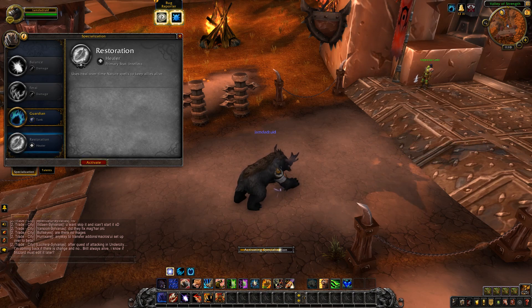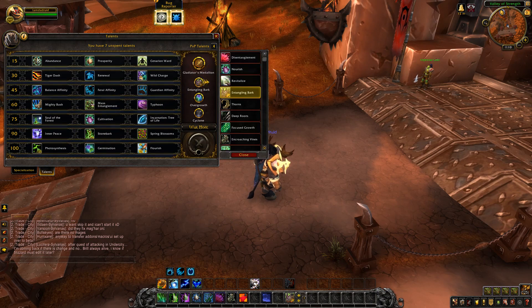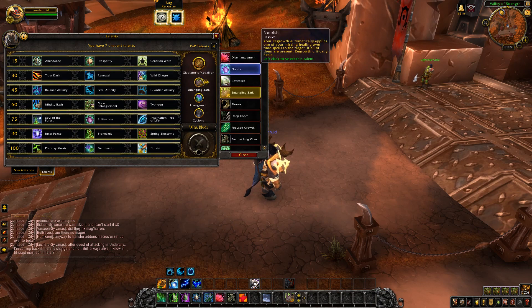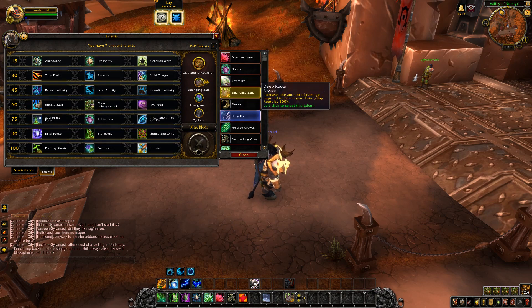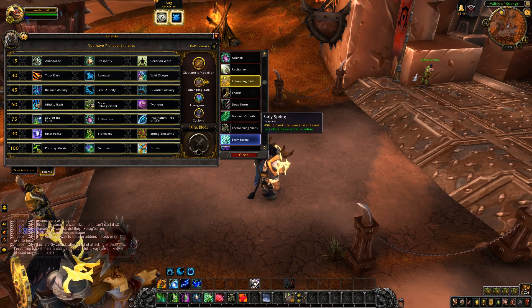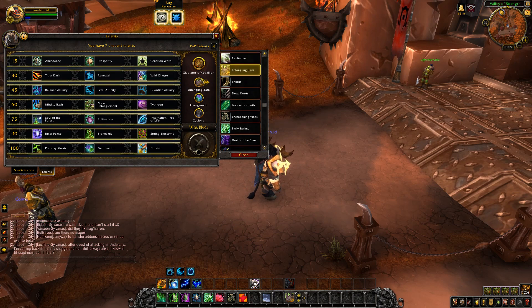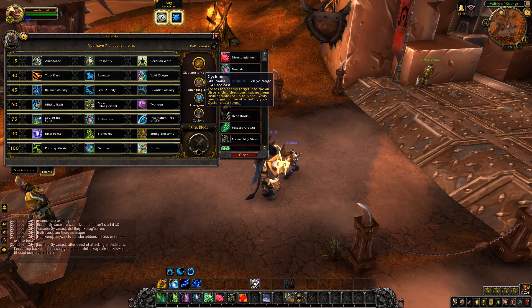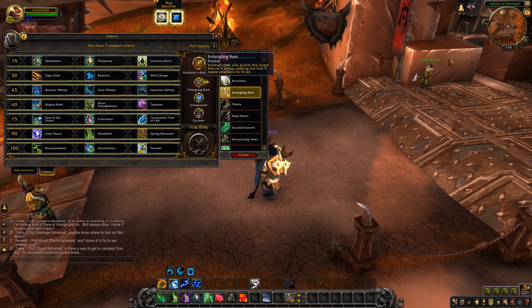I don't really play heals that much, but I'm going to go over Resto Druid anyway. The talents are: Disentanglement, Nourish, Rejuvenation, Entangling Bark, Thorns, Deep Roots, Focus Regrowth, Encroaching Vines, Early Spring, Druid of the Claw, Overgrowth, and Cyclone. Cyclone for the extra CC, Overgrowth just puts all your heals on somebody, and Entangling Bark lets you get somebody off you.